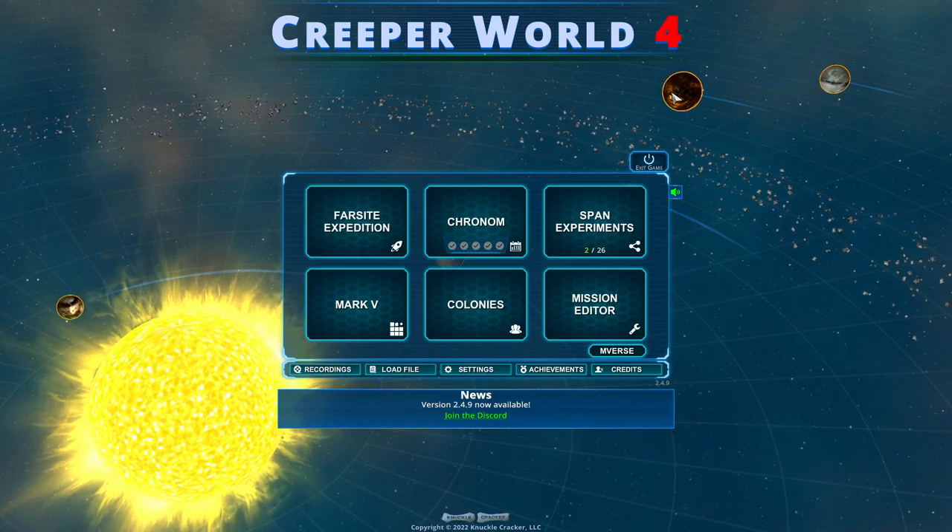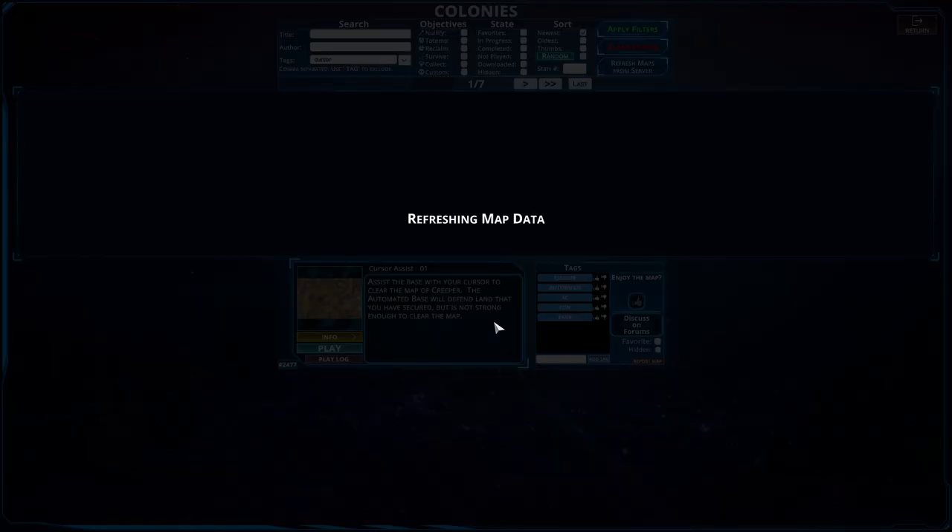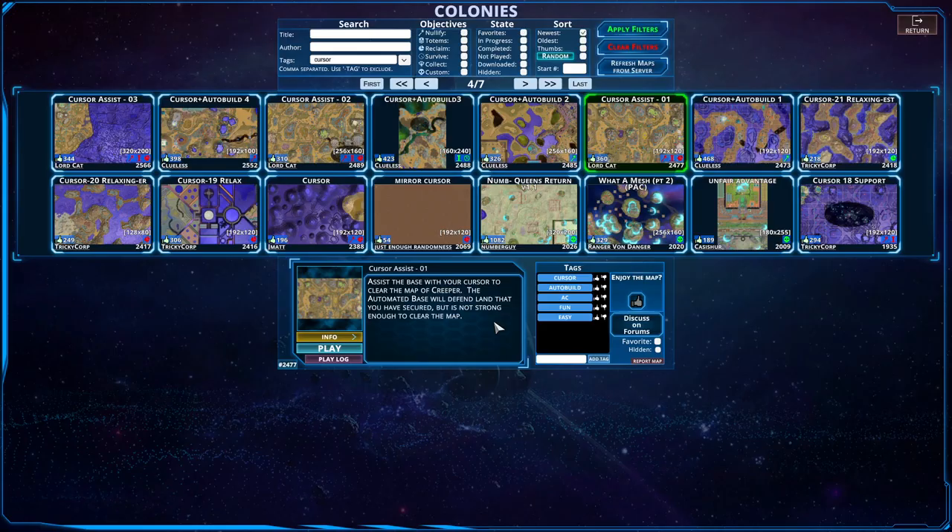Hello everybody and welcome back to another episode of Creeper World 4. That's right, we are back heading in the comment section yet again for another cursor map. There are a couple of cursor assist maps so I figured let's give them a go. I saw three here so I was like, you know what, let's start with cursor assist one — it's from Lord Cat, so let's get going.